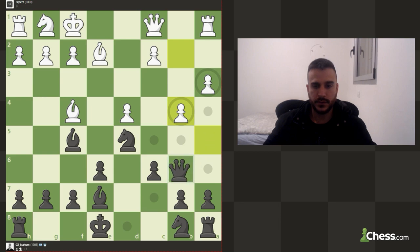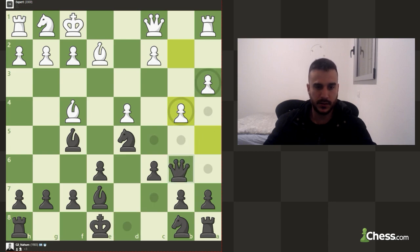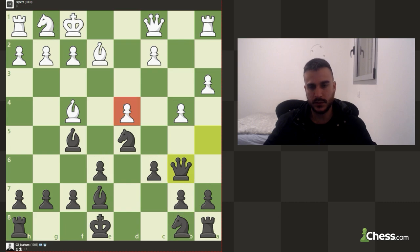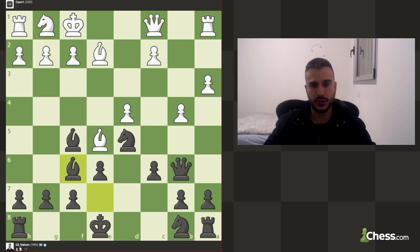Let's keep going. We got queen to b6, queen to d8 makes sense. I really like queen to b6 because he's still going to make some pressure on the position. So he found a nice outpost which he both defends and attacks. Even though I don't really want to give up my bishop, I think that bishop f6 is the right move. And if he takes, I can take with the knight.